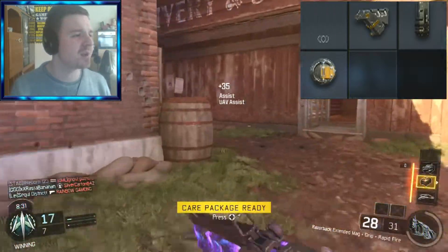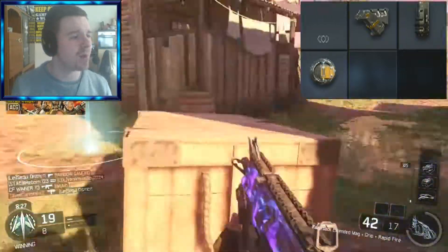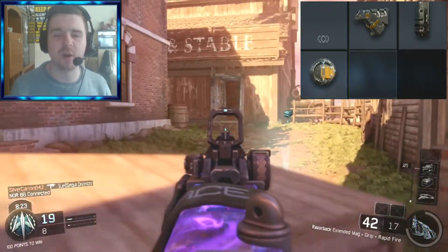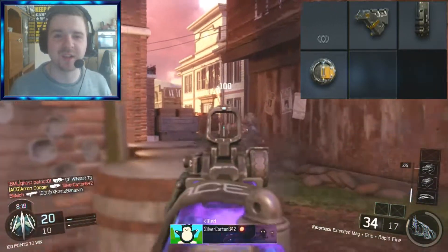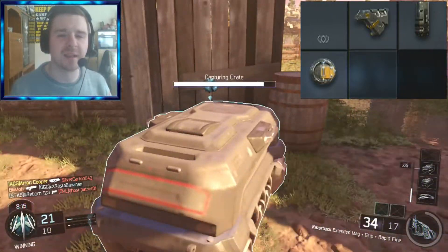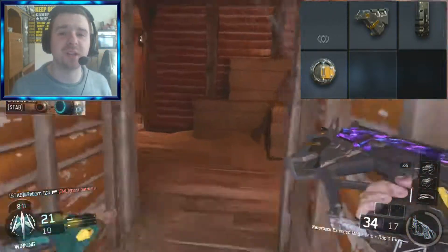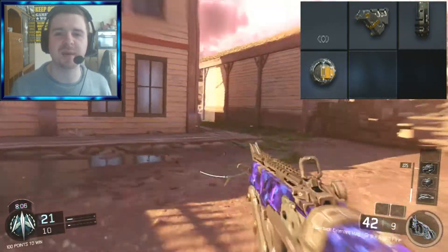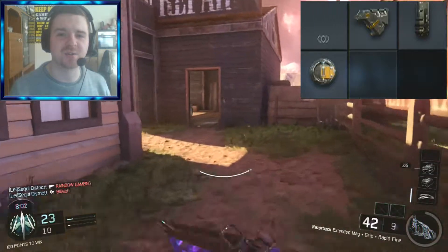For my next attachment I use Extended Mags, because more ammo in your magazine means you're going to be getting more bullets into your opponent. More ammo means more kills, and you're going to be going on a nice streak if you've got a lot of ammunition. I find with this gun it runs out of ammo really quickly, so that's why I always use Extended Mags — those extra bullets in your clip could help keep you alive when you're going on a nice streak.